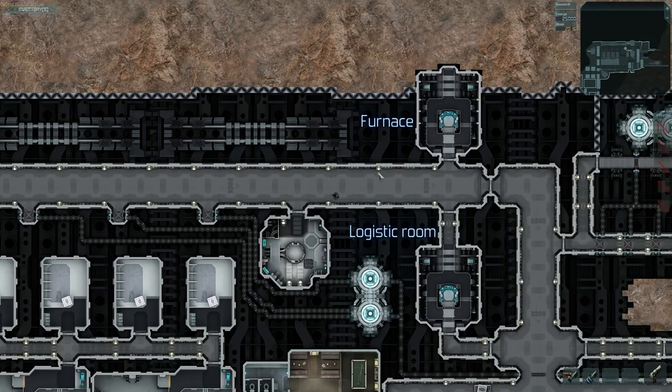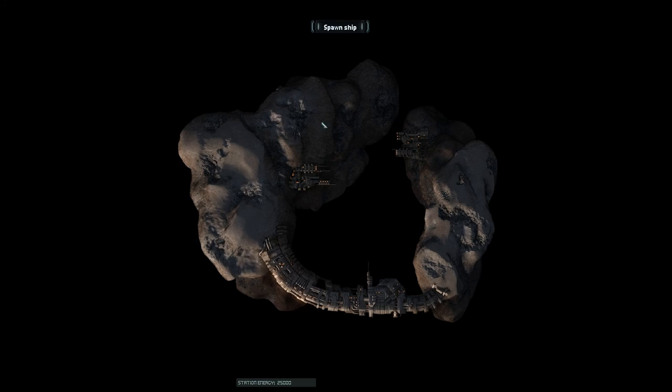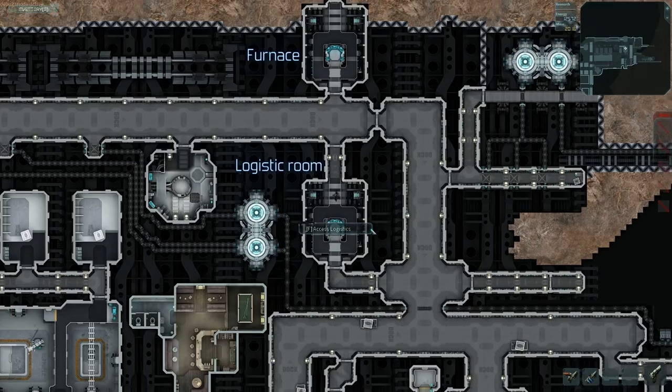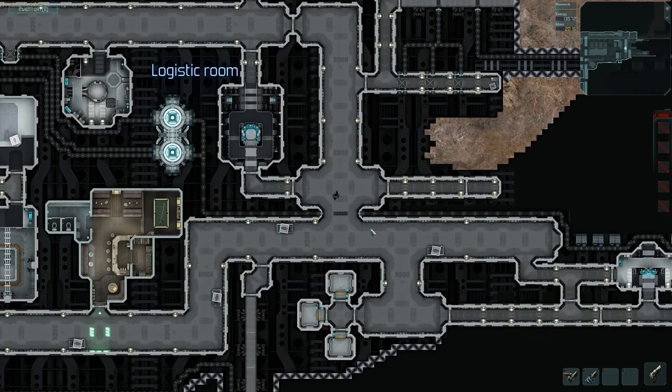You know what, let's go spawn a ship and try it, because why not? I'm going to spawn a simple ship with very few cargo slots and go to my ship.